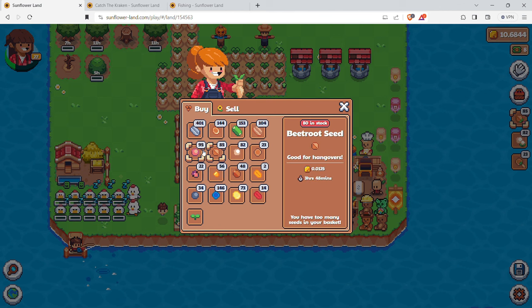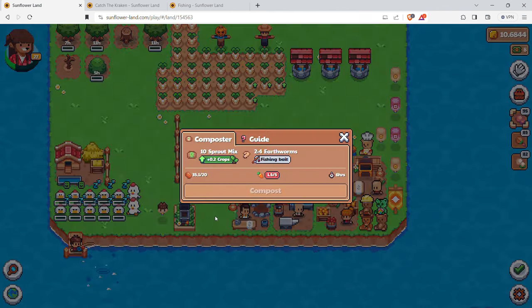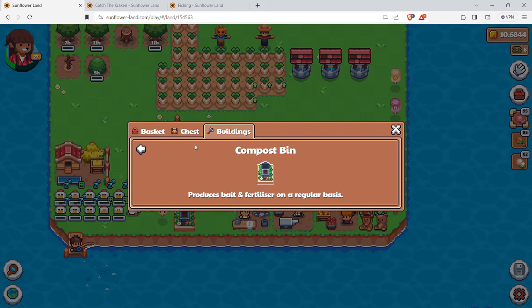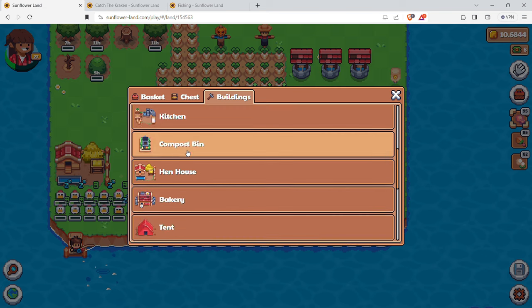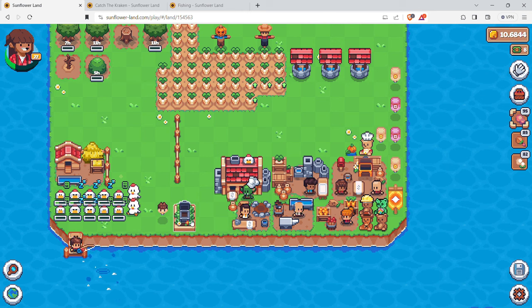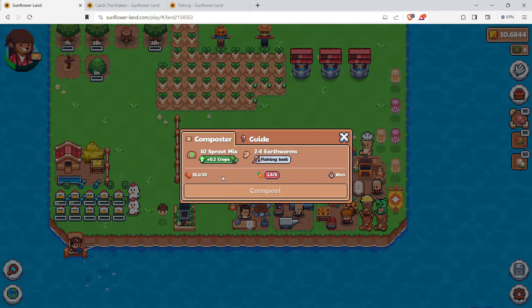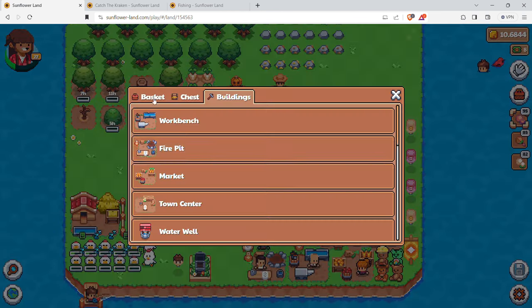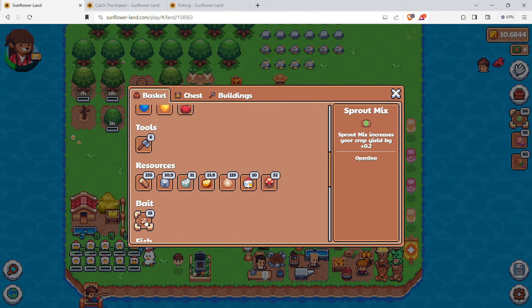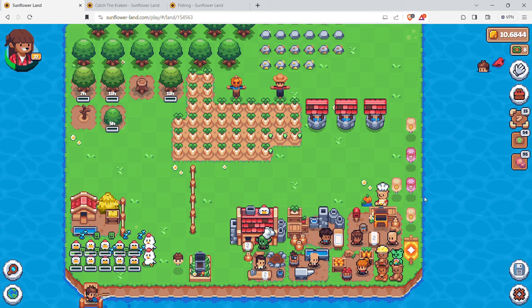We have the composter over here. Go into buildings and find the compost bin - it takes about five wood and five stone, and takes an hour to build. I need some carrots for it. Going into my basket, I have 54 fertilizer which gives you a yield boost on crops. I also have 15 worms right here, so I'll use those for now.